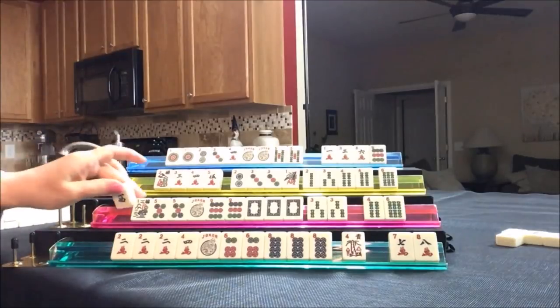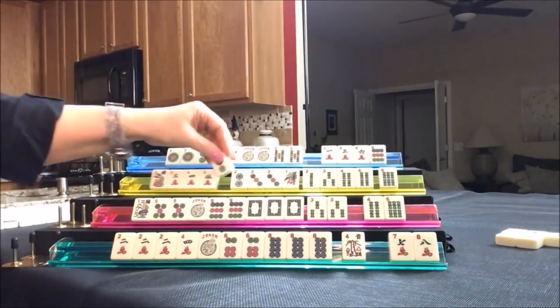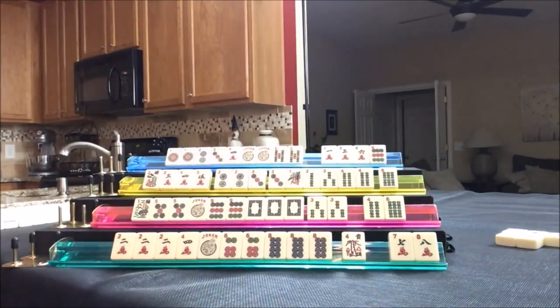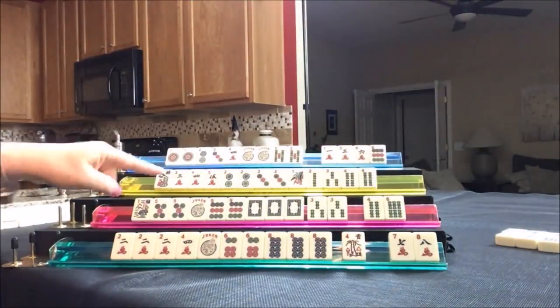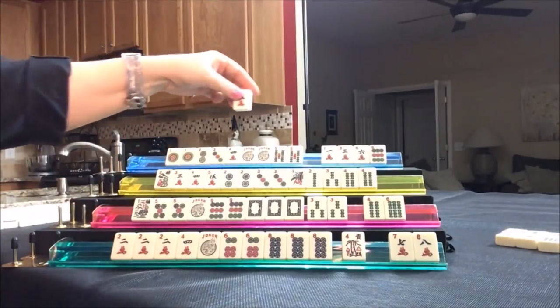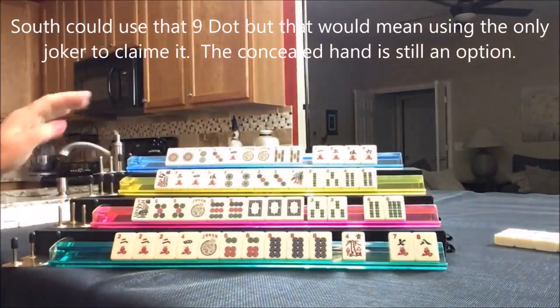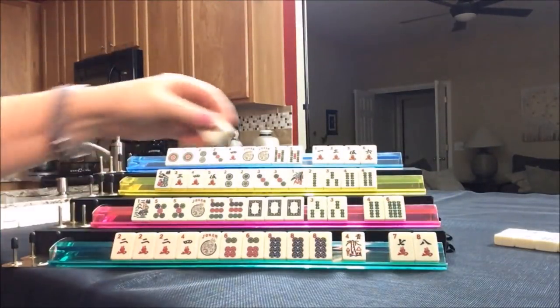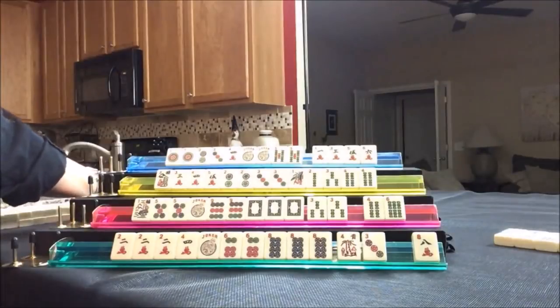Draw for South — West, that's a good discard. Drawing for West — two dot. We need to discard. Don't need to pick a hand yet. We can get rid of the six bam. Two, three, four, five — one, two, three, four — that's the range. Draw for North — five crack, that's not a keeper. Let's throw the nine dot. Draw for East — three dot, let's discard the seven crack. Draw for South — North, that is a discard. Drawing for West — eight crack, that's a good discard. Still don't have to pick a hand.